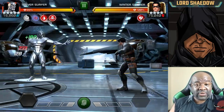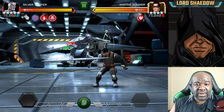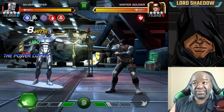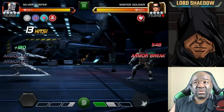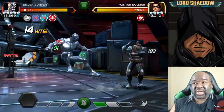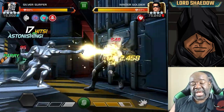You'll notice that I parried and fired off a heavy, which gives me the power gain right off the bat so I can build up my power bar much quicker. I've got the Power Cosmic buff up right now and I'm just waiting it out. I fired off a Special 1 in order to get the two stacks of the armor.